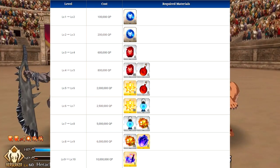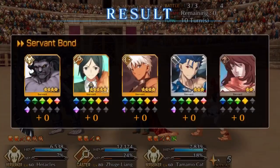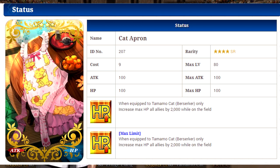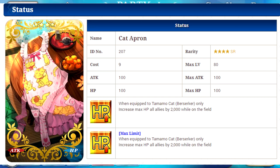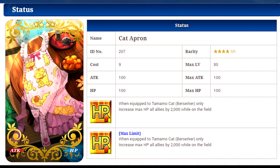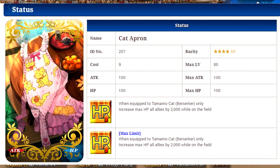Moving on to her craft essence, it unlocks the Cat Apron craft essence, which increases max HP of all allies by 2000 while on the field. This is very good — it's not a measly 500 or 200, it's a full 2000 for all allies. If you can max her out and get this going, you'll definitely see some play. If only she had better skills, maybe she'd be really useful.